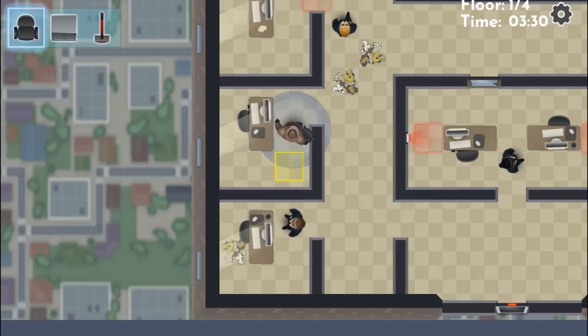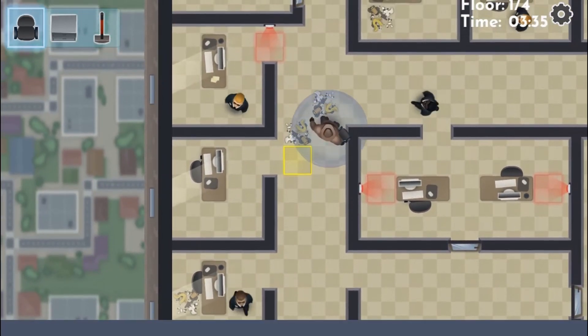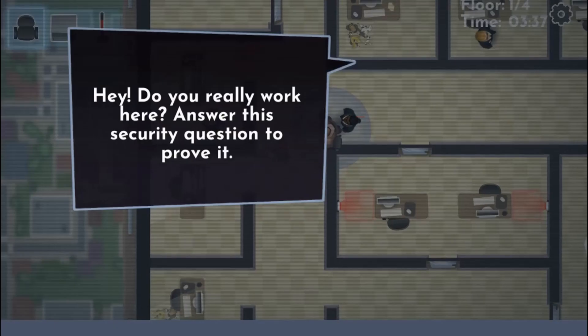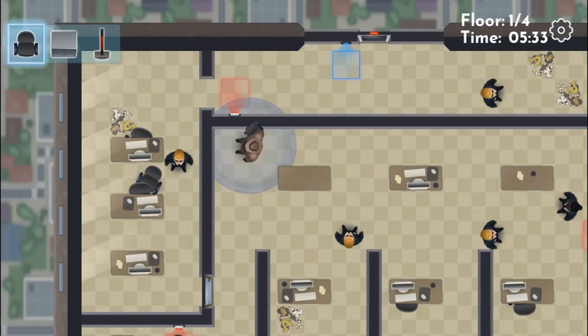Be careful to not trigger any alarms. You have three abilities. Press 1, 2, or 3 to choose the ability you wish to use. Left-click on the mouse to use your ability.